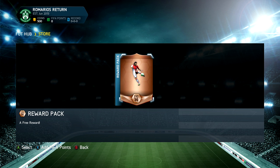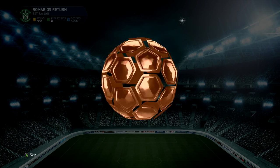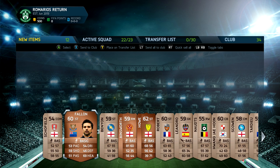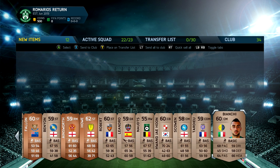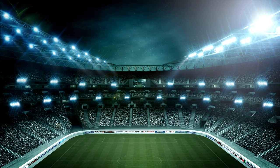I'll get more onto the rules of this series and the path I'm going to go down as we move on in this video. But to start things off, we do get ourselves a reward pack. EA decided to give me a bronze pack which is great because I needed a player I could trade to get Romario over to this account. So I open up this bronze player pack, have a little flick through, and send all the players off to the trade pile because they'll be useful in the coming future.